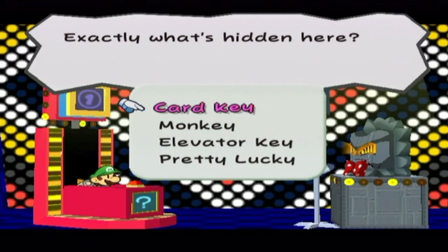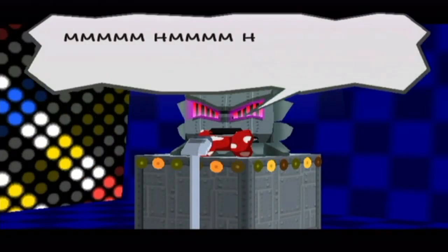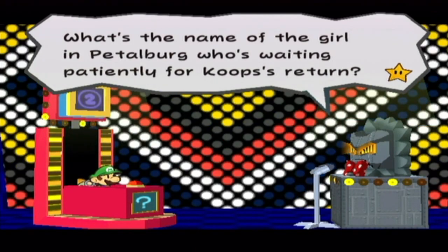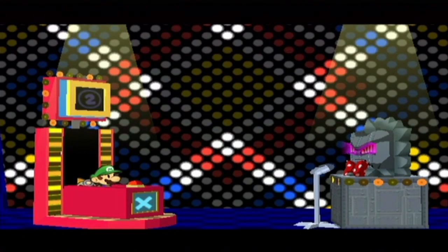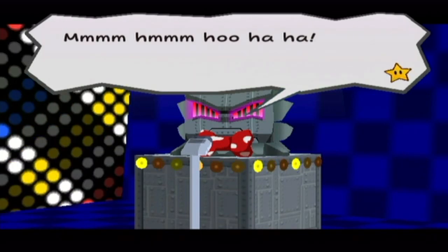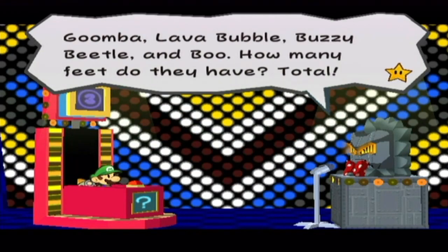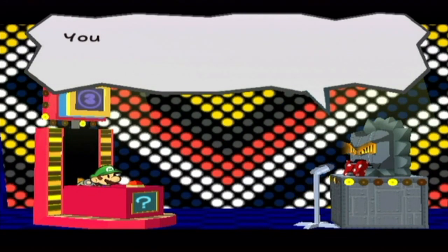The answer to this one is Elevator Key, but I'm going to go for Monkey — get it? The second one is pretty simple: the girl in Petal Barker is waiting for Coops, that is Coopy Coo, but I'm going for Marilyn. Marilyn waiting for Coops — yeah, that's kind of scary. One more and we face the enemies. Question three: Loomba, Lava Bubble, Buzzy Beetle, and Boo — how many feet do they have total? That's six. But I'm going to say D feet, just to be funny.